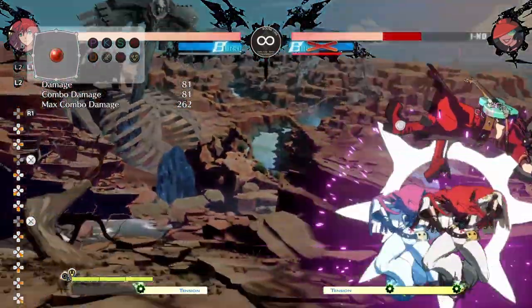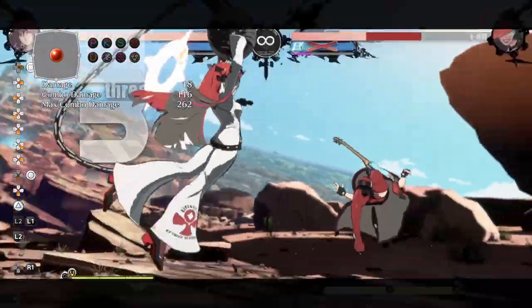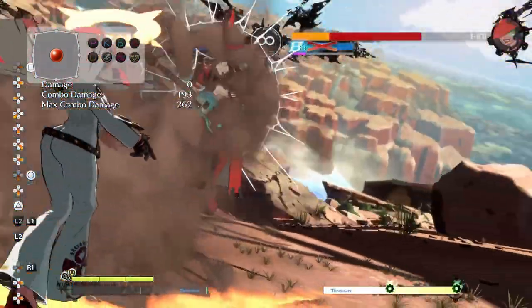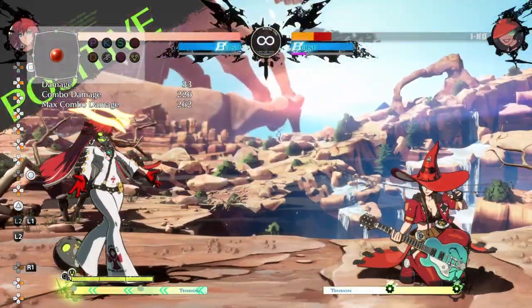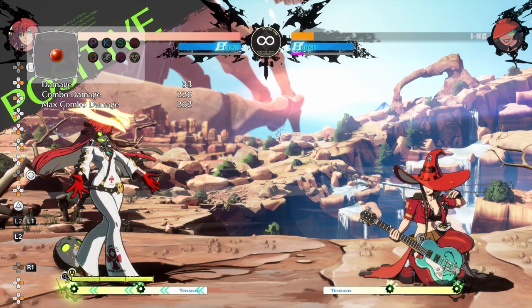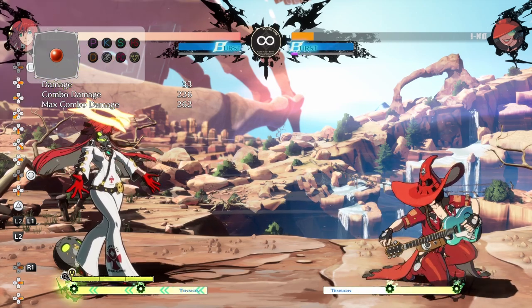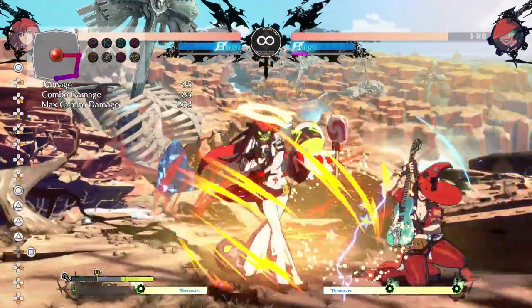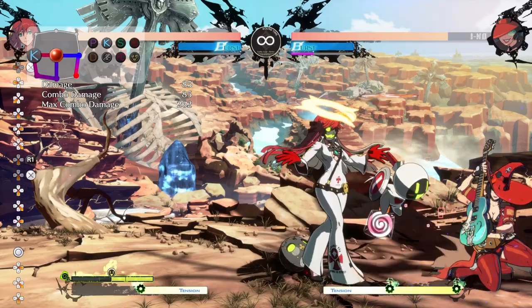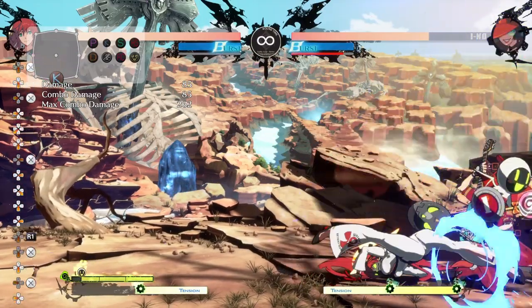And then obviously in this sequence, you can just anytime go for a grab, and with the risk that high, even a grab is going to do some huge damage if you get a combo off of it. Obviously, if the opponent decides to press buttons in the middle of there anywhere, you're going to get a counter-hit, and if their risk is all the way up, you're going to get a huge counter-hit combo and they're basically just going to melt. As you can see there, just from them blocking the sequence and being patient — they blocked the whole sequence and I went for a grab afterwards — and this Eno lost basically all of her health again.